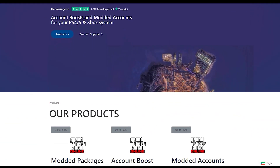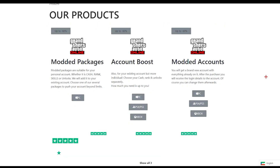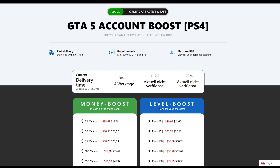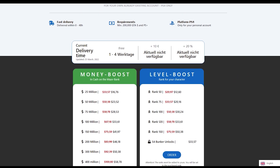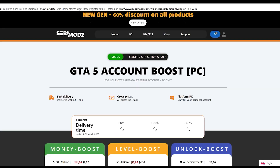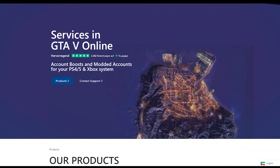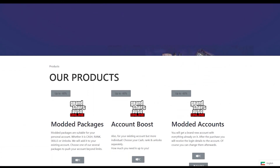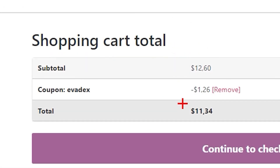Looking for the best cheap GTA 5 services? Then make sure to check out SEBI Mods, as they offer the best and cheapest GTA 5 services like modded accounts, money services, RP services and a lot more for a very cheap price. You can get 1 billion for just $100. They do all these services for PC, PS4 and Xbox. If you want to buy any of this then make sure to head to the description and click the link. Also make sure you use code EVADEX at checkout to get 10% off your order.